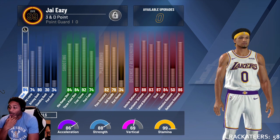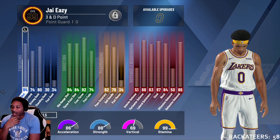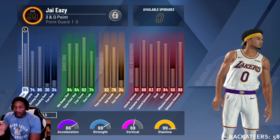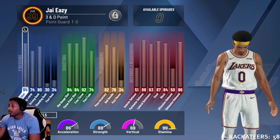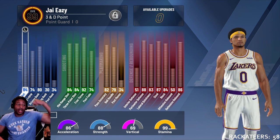99 stamina, 69 vertical — it'll be a 70 vertical when I'm done — 88 strength, 86 acceleration, 92 speed. This is where I ended up. If I had taken the other tree plus my boost I probably would have had like 99 speed, but 92 is good enough because I wanted the strength. We gem stars around here, baby — we wanted that scrub.